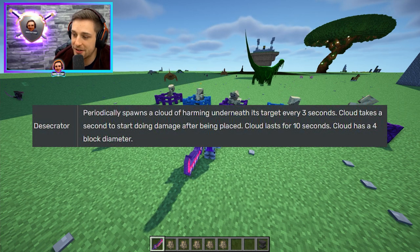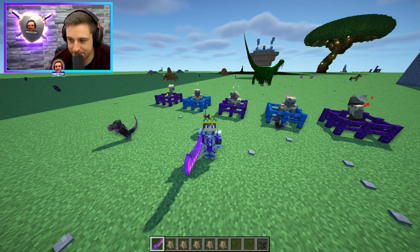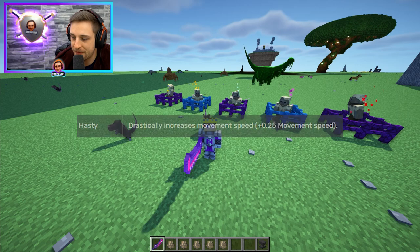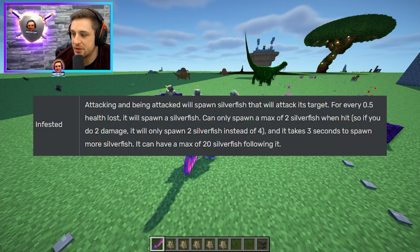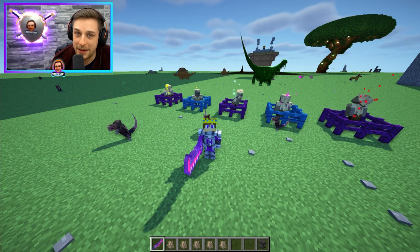Desecrator: periodically spawns a cloud of harming underneath its target every three seconds. The cloud takes a second to start doing damage after being placed, lasts for 10 seconds, and has a four block diameter. Hasty: drastically increases movement speed, plus 0.25 movement speed. Infested: attacking and being attacked will spawn silverfish that attack its target — for every 0.5 health lost it will spawn a silverfish, with a max of two silverfish when hit. It takes three seconds to spawn more silverfish, and it can have a max of 20 silverfish following it.